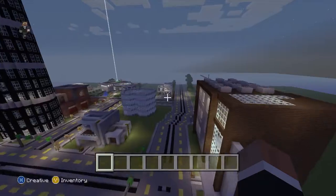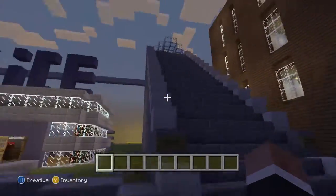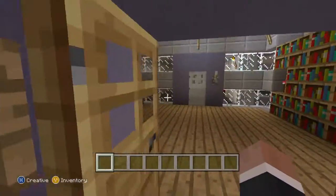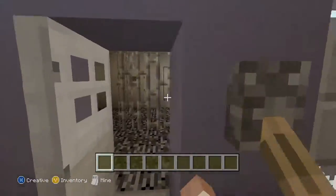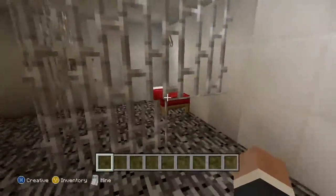Moving on — over here we have the monorail, still a work in progress. We have the Northsdale Police Department right here, with jail cells and a food slot.